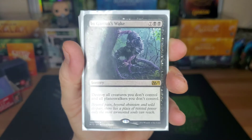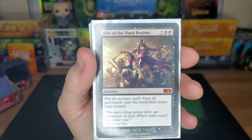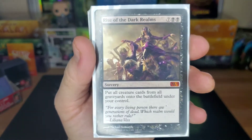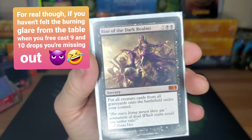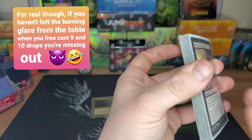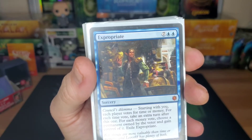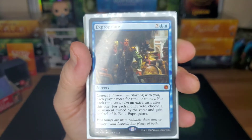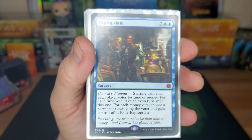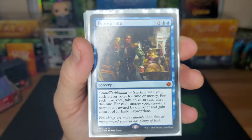In Garruk's Wake — nine drop, destroy all creatures and planeswalkers you don't control. Rise of the Dark Realms — nine drop, put all creature cards from all graveyards onto the battlefield under your control. Expropriate — nine drop: starting with you, each player votes for time or money. For each time vote take an extra turn; for each money vote choose a permanent from the voter and gain control of it. I'm always gonna vote time — usually people would rather give me an extra turn than give me a permanent, then all of a sudden you're taking four extra turns and people just concede.